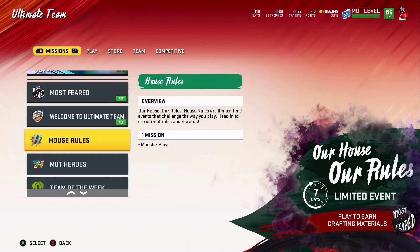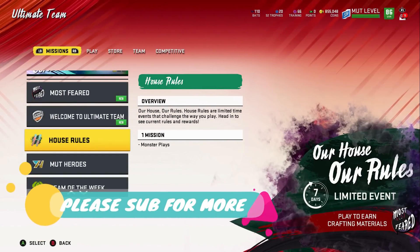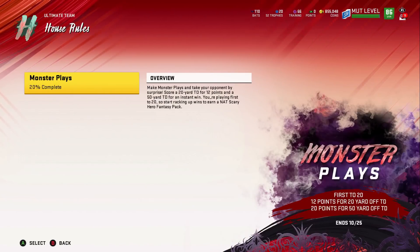Welcome back YouTubers and Madden fans, this is Madden Money Shot, sniffing out the Madden cheese as always. We have a new House Rules event out. The point of this event is really simple: 50-yard touchdowns instantly win the game. So I think this is a perfect time to put out a bunch of one-play touchdowns from just about every single formation.